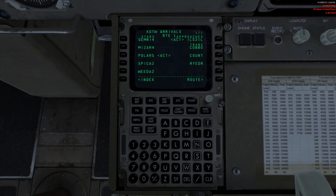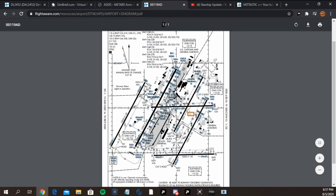For runway 21 Left we're going to come in this way, hopefully vacate by Whiskey 2, and then it'll just be a matter of taking Juliet back up to the Alpha gates, which are right here. We could roll out all the way, exit Juliet, and take a straight route down to the taxiway — that might be the easiest way. Alpha 66 is the gate, so we'll find out where that leads us.